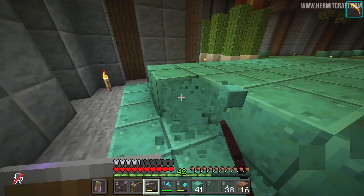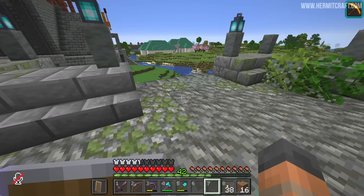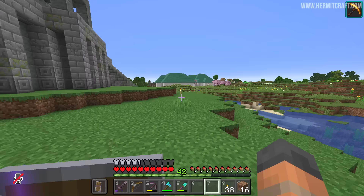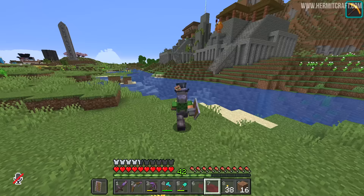You might notice that I'm mining these blocks relatively fast. That's because I've got Haste II. We have this beacon down at the bottom of our honey block elevator to thank for that. If you recall the last episode, I was underground caving for all of that copper that you've just seen fully oxidized. And I was trying to get iron for that beacon too, which turned out to be a futile effort.